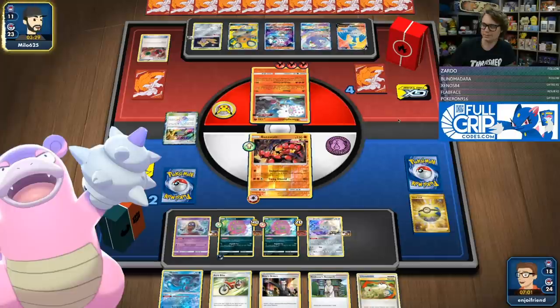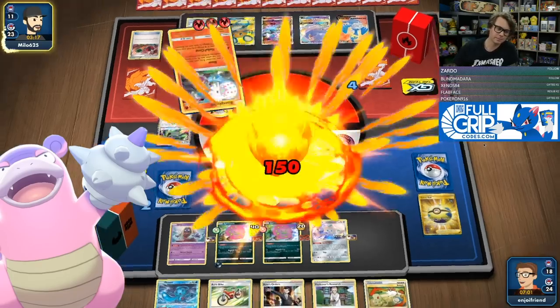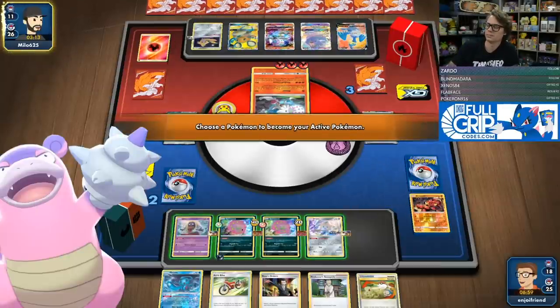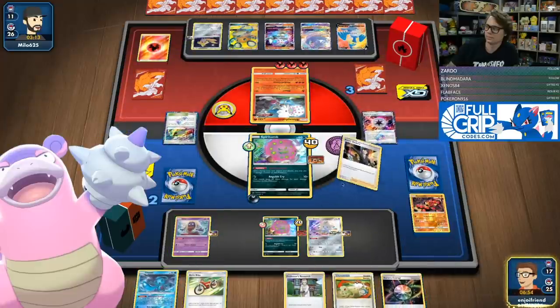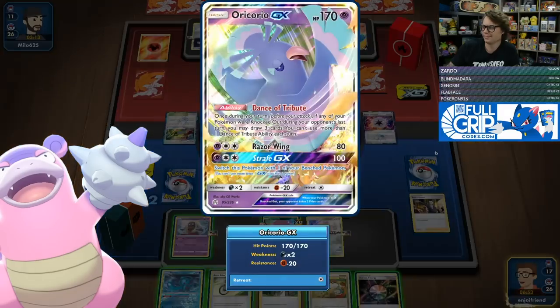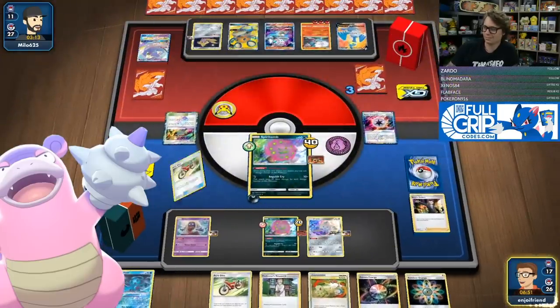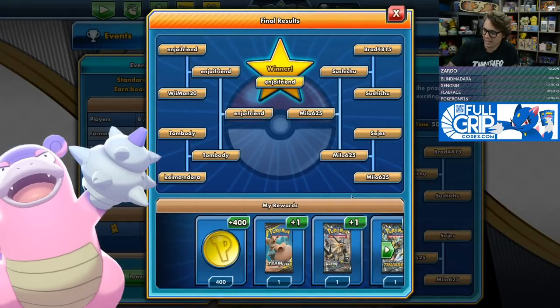We should just be chilling here. Blacephalon has no way to disrupt the hand. Got Boss's Orders on that Oricorio — it's going to be GGs. This thing's weak to dark — goodbye. GGs Milo. All right chat, Spiritomb looking sick. Let's go, chat.